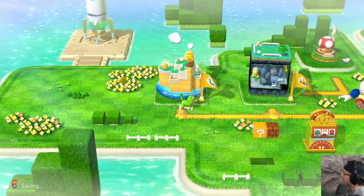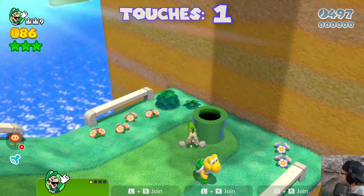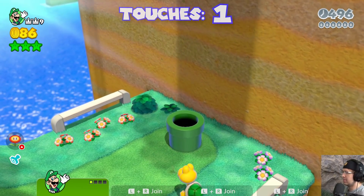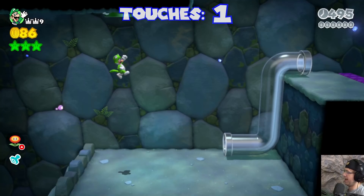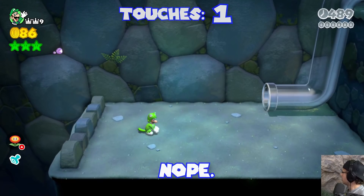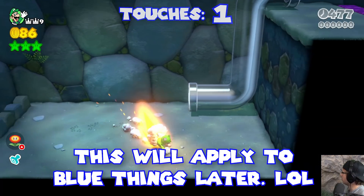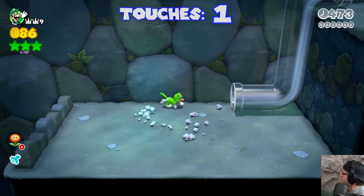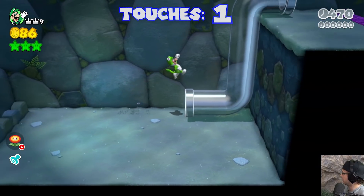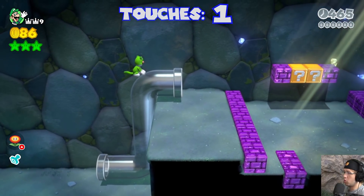We'll dive into 1-2 next, playing as Luigi again because Luigi's epic. Now this is where things are going to get a little confusing. So yeah, obviously we're touching blue right now. Here's what I'm thinking — it only counts as a different touch if I jump and hit it again. So what I'm going to do is find ways to avoid that. Let's hit the pipe. I'm not touching the wall, so we've only touched one instance of blue.